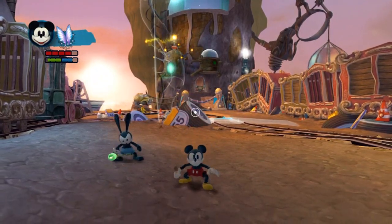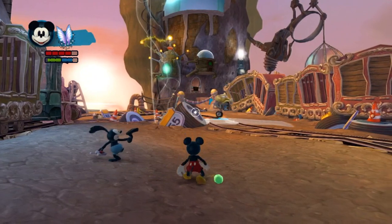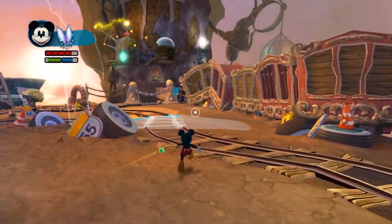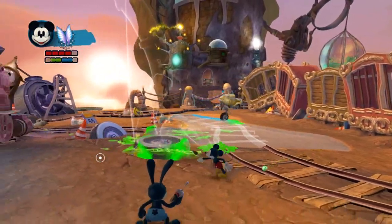Hey everybody, it's Gamaragi. We're back with Epic Mickey 2 Thinner Run. We blazed through a few DECs and Rainbow Caverns, and now we're in the Disney Gulch, headed to First Boss.